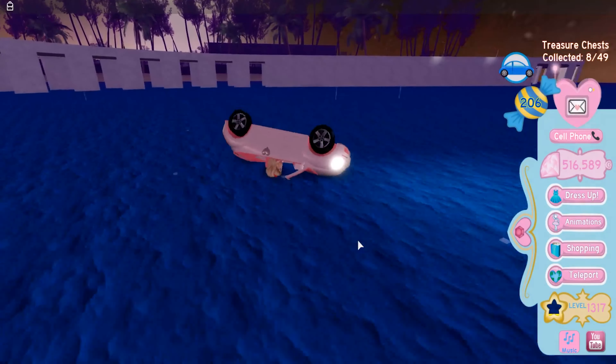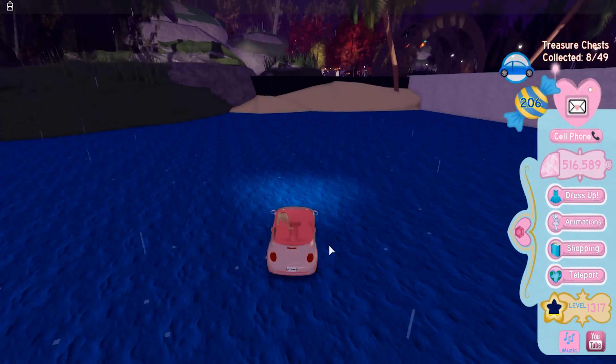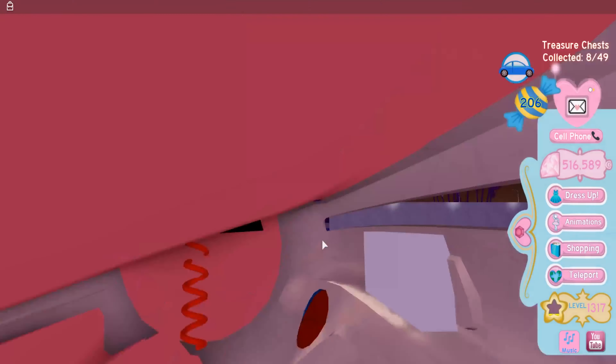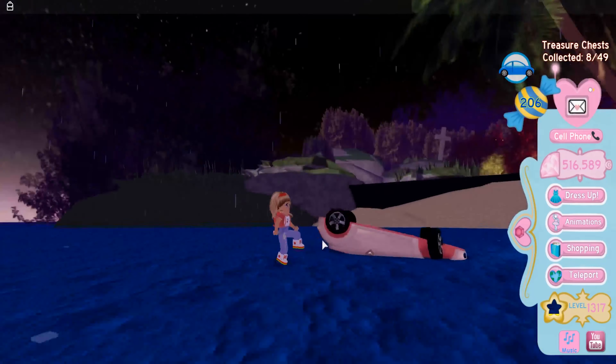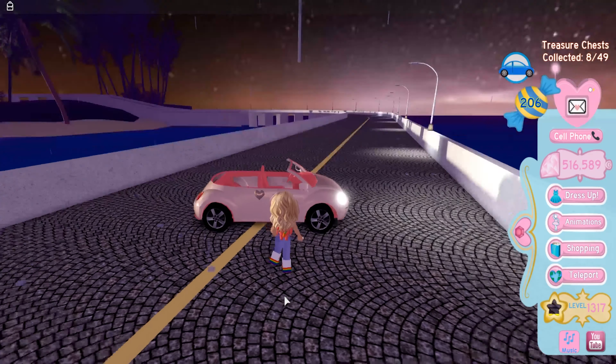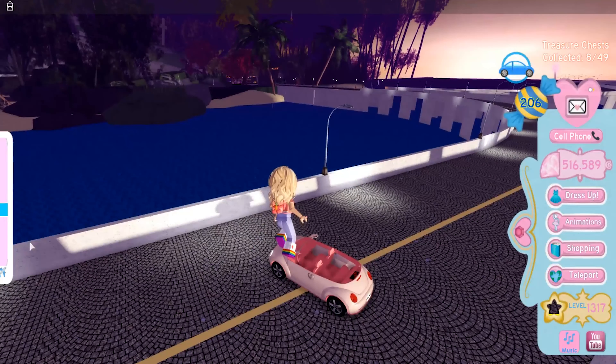You basically fly and then you go forwards — see, flying! But yeah, that is how you can fly a car in Royal High. Let me explain it a little bit more. You've spawned your car in, you stand behind it, you fly, and then you fly.